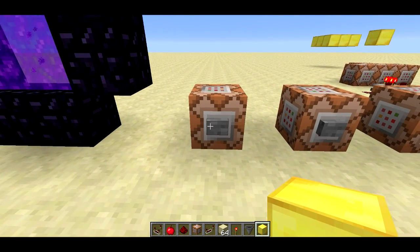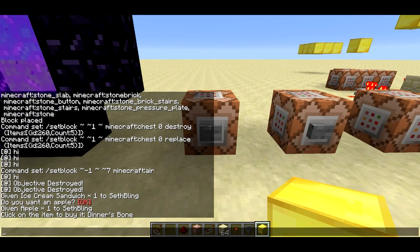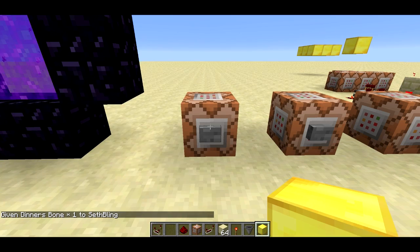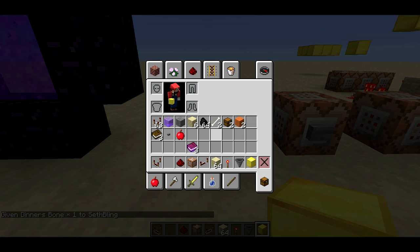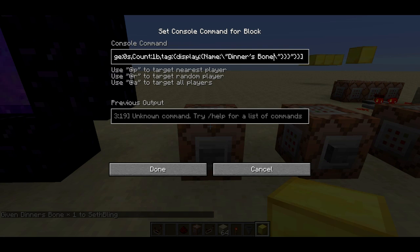Here's a command that Dinnerbone sent to me — it's pretty similar but shows some different features. When you hover over it, it actually shows you the item you'll get by clicking. When I click, I get the item — it's 'Dinnerbone' with a custom name. It uses more of this custom JSON structure. I've put links to both of these commands in the video description.